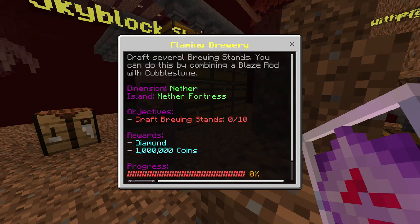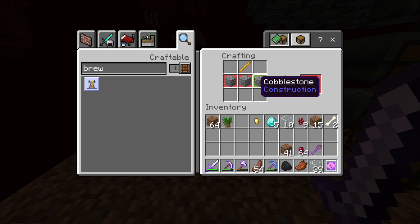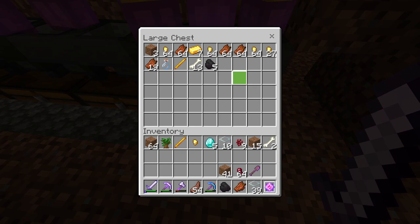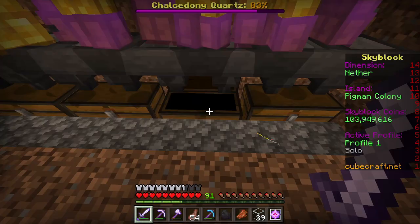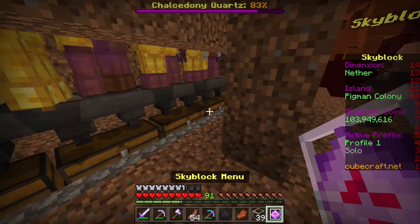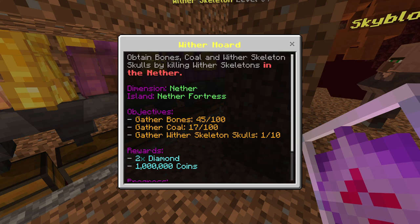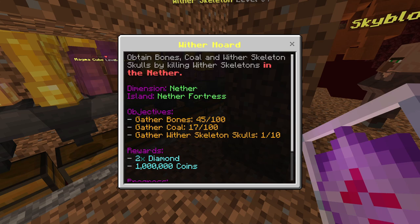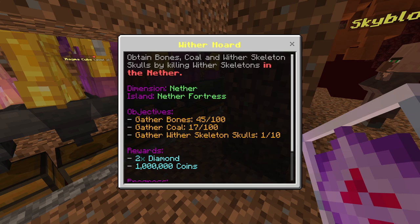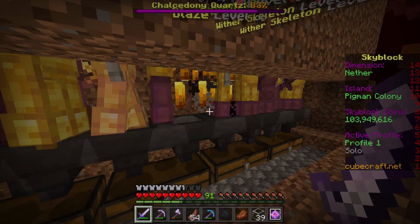And then Flaming Brewery - we need to craft 10 brewing stands. So we need 10 blaze rods and some cobble. Cobble's not hard. We got one, two blaze rods, three, four, five. And after that time lapse, we got 45 bones for the wither quest. We got some coal, and still only have one skull. So I'm going to work on this quest off camera, and then we'll cut back when we should have enough blaze rod, as well as the wither skeleton stuff.